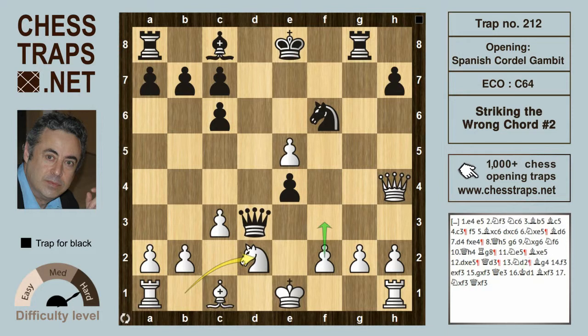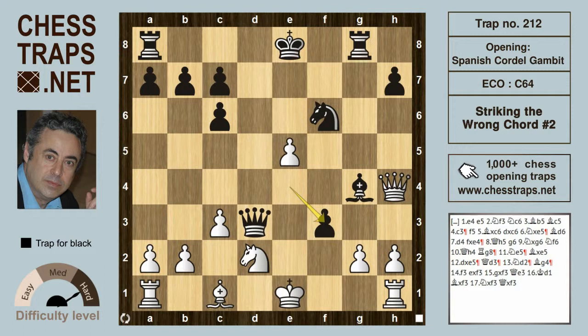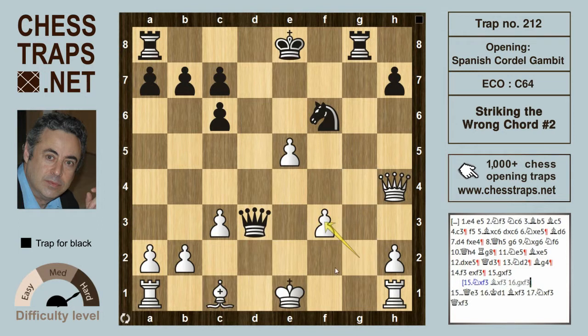If Knight to d2 tries to support the f3 square, that's of little avail because Bishop g4 anyway threatens mate on e2. And if f3 blocking, then e-takes on f3 and white is here totally busted. g-takes f3: if Knight takes on f3, then Knight takes f3, Bishop takes on f3, and then g-takes on f3 — the rook heading for g2 with a mate threat again unleashed on e2.